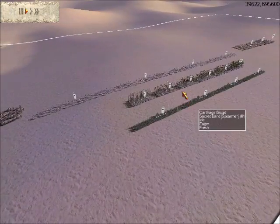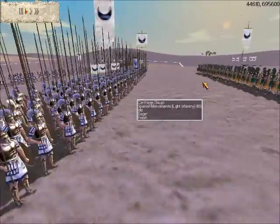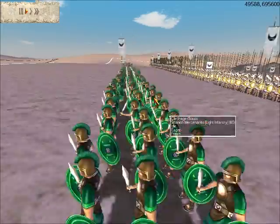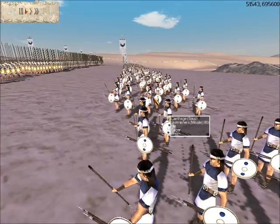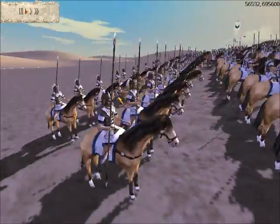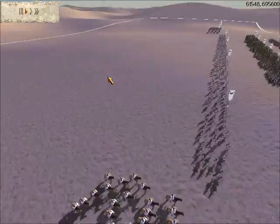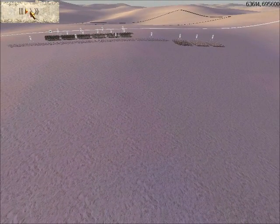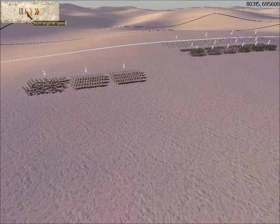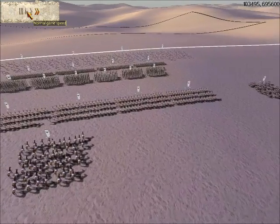As you see here, I have six Sacred Band Spearmen — or infantry, whatever you like to call them — four Spanish Mercenaries, four Skirmishers, four Sacred Band Cavalry, and two Round Shield Cavalry. I do not have any Slingers, which is what you typically see in Rome Total War, but I've kind of gone with a more different setup.